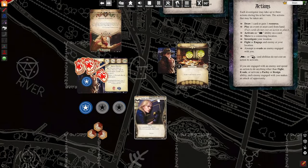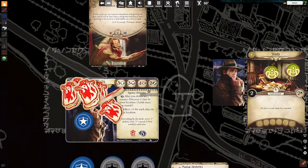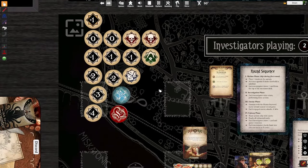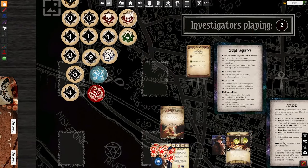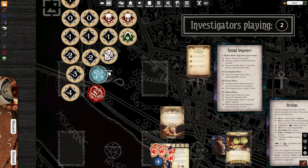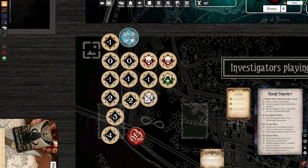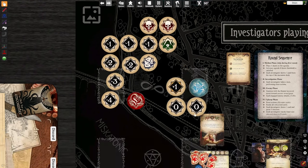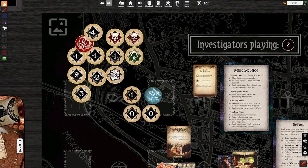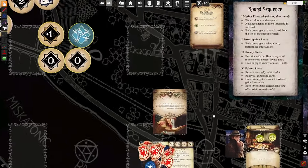To make an evasion check, I would pit my agility of two against his agility of two — two to two makes us even. Not great. We know the makeup of the bag: since we have a ghoul enemy in our location, we've got two negative ones from skull and cultist, a negative two from tablet, an auto-fail, and several other negative tokens. There are only about four tokens in the bag which would allow me to live in this particular moment — that's a 25% chance of success, four out of 16. Not great — 75% chance I fail this evasion and die.